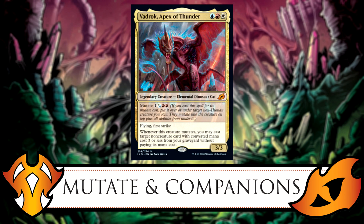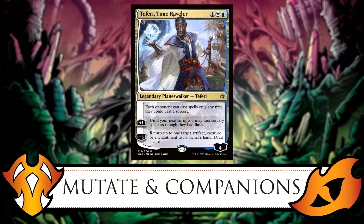My favorite mutate card is Vadrok, Apex of Thunder — the Jeskai one, for blue, red, and white. He's a flying, first strike elemental dinosaur cat. Whenever he mutates, you may cast a target non-creature card with converted mana cost three or less from your graveyard without paying its mana cost. His mutate cost is two red, one white or blue, and one of any color. Being able to cast a spell without paying its mana cost is really powerful.